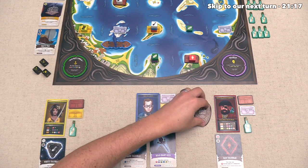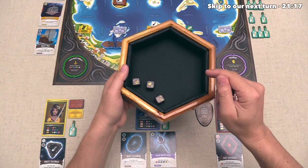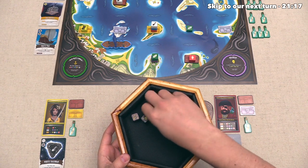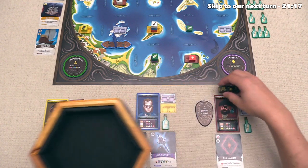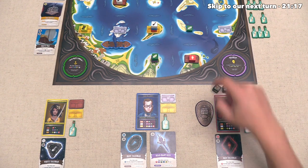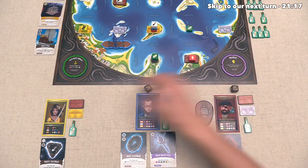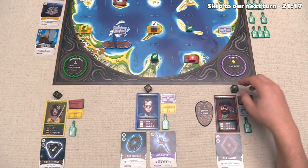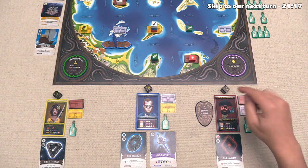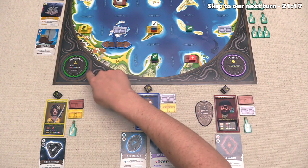It looks like there's one cursed die, one dead man's compass die, and then one message in a bottle option. They are going to give the cursed die to the blue player, and we are going to get a message in a bottle because they would like to have access to that dead man's compass. Next up, blue can take their three actions, and of course, they do have access to the dead man's compass.